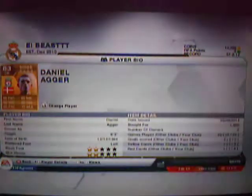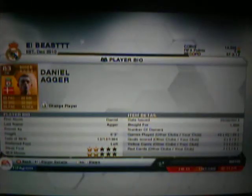In centre back, we've got Daniel Agra. He's a good player too. I picked him up for 1,900. 82 defending, 79 heading. He scored a few goals for Liverpool last year and this year as well.